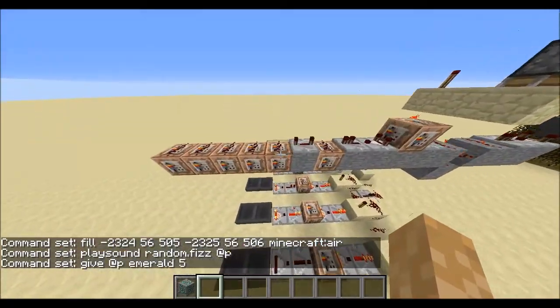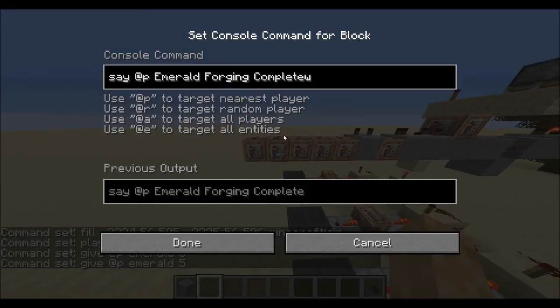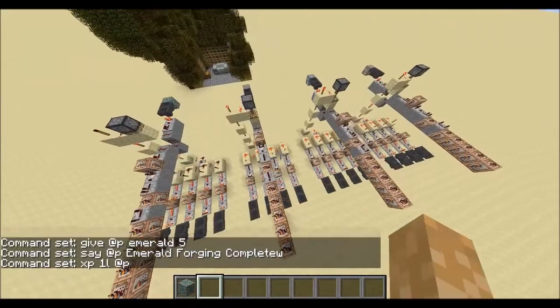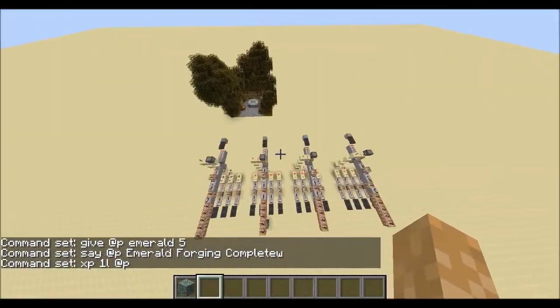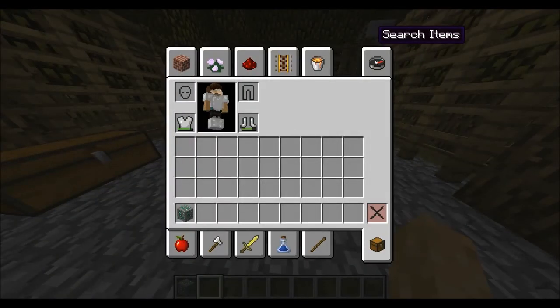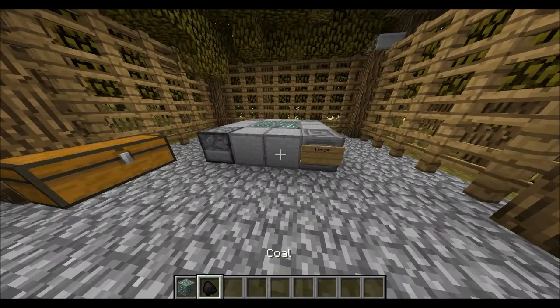It gives the player five emeralds — I did five rather than four just to give the forge more use. It then says a message and gives one level. And you do this for each ore. If you enjoyed the video a rating would be much appreciated, and see you next time.